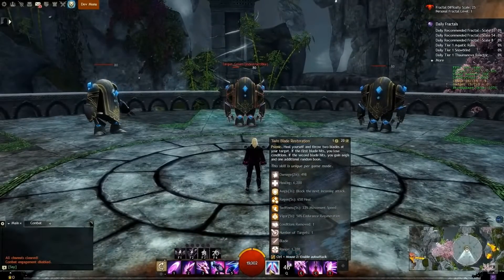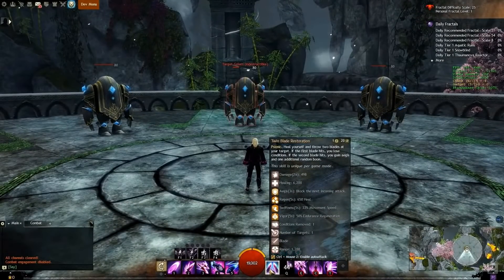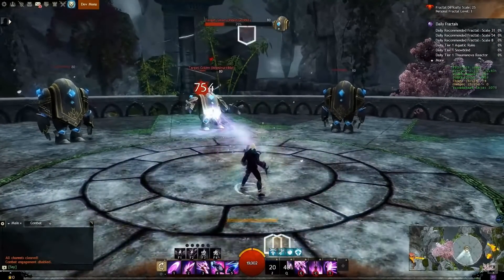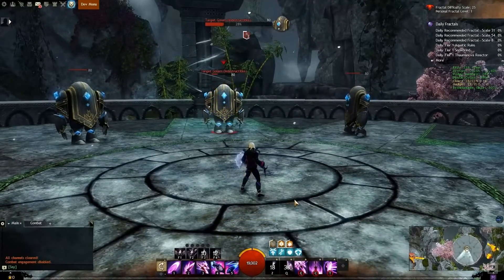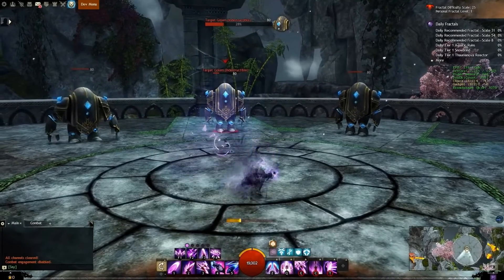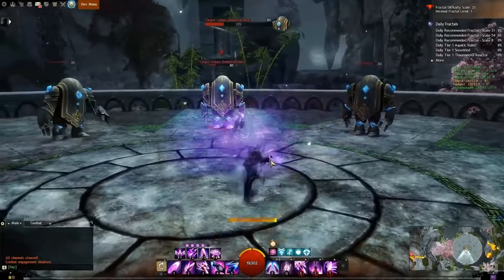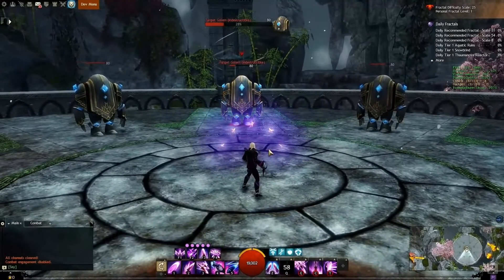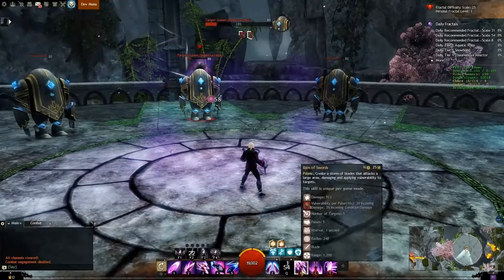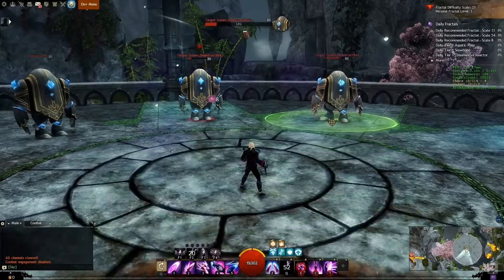Your heal skill is called Twin Blade Restoration, which throws daggers at enemies and grants bonus effects if you hit foes with them. Blade Renewal will grant distortion and fully stock all blades that can be used differently for each of the bladesongs. Blade Turn Requiem will block for a short time and deal damage to nearby enemies based on the number of blades stocked. Reign of Blades drops daggers on foes for its duration, punishing enemies that remain in its area.